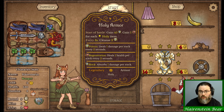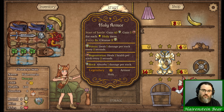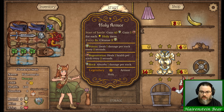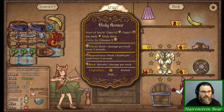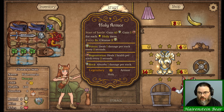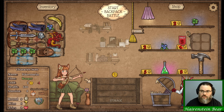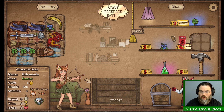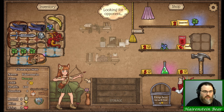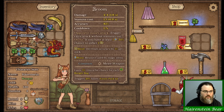They did also rework Holy Armor - now it gains regeneration for each holy item next to it. As you can see, there's a tag there: holy is now a tag on this armor. We don't have anything holy at the moment. I would imagine the Book of Light probably counts as holy, but I cannot officially confirm that, of course.